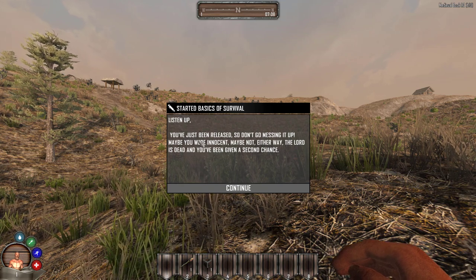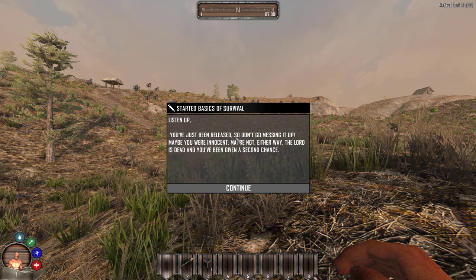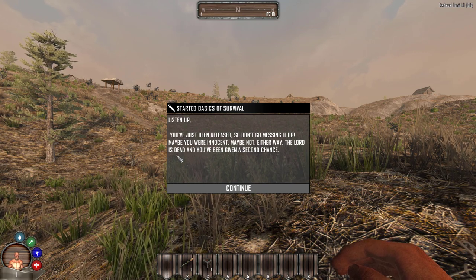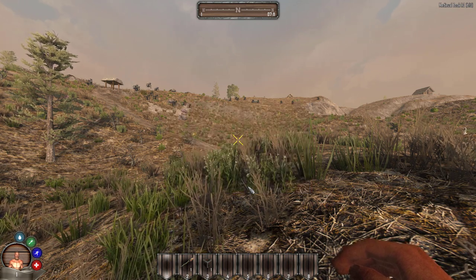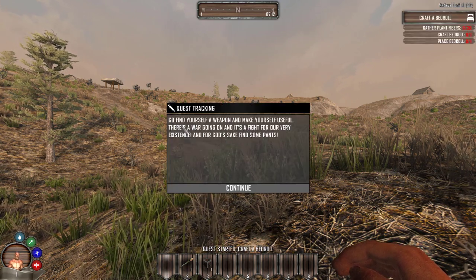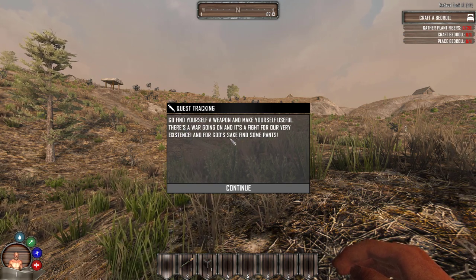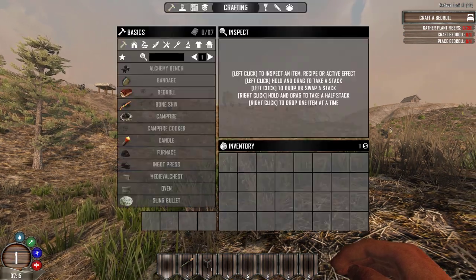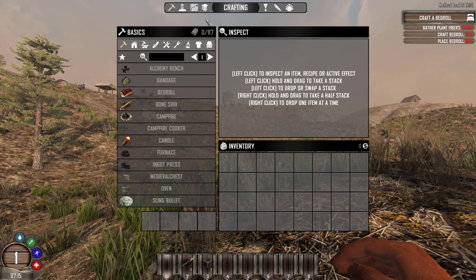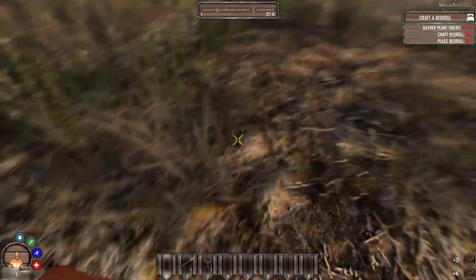Okay, listen up - you've been released, so don't go messing it up. Maybe you were innocent, maybe not. Either way, that lord is dead and you've been given a second chance. Find yourself a weapon and make yourself useful. There's a war going on and it's a fight for our very existence. For God's sake, find some pants. Okay, so let's start by making some pants.